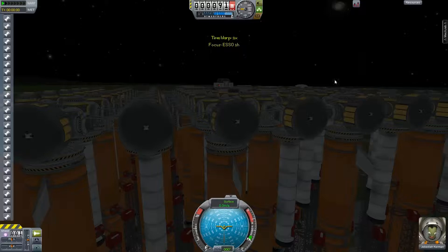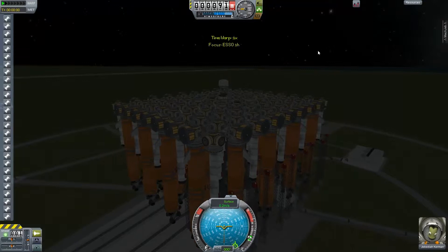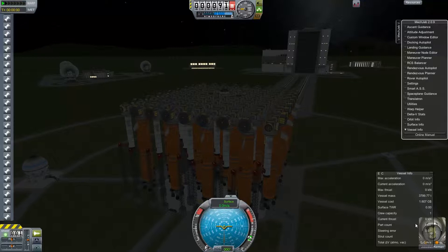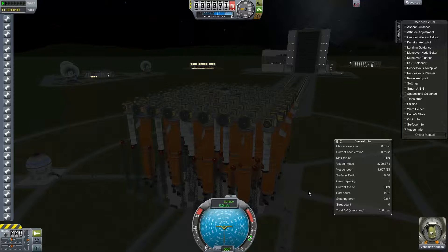And here we are. Our little rocket is ready to take off. We have a really bad frame rate of 4 or 5 — and as you can see it's a funny thing. Let's have a look at the vessel information so you will get an impression of how this all is going to play out. We have a part count of 1,400.